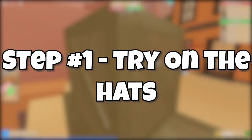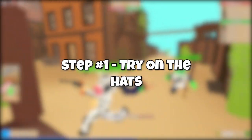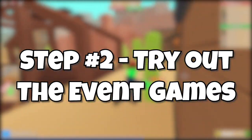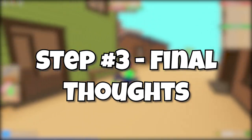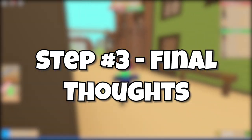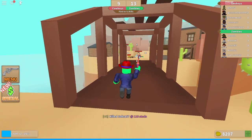Firstly, we are going to try on the items and see how they look — all of the free items in the event. Secondly, we're going to try out some of the games and see how the event plays out in the games. We will then use this information to conclude our conclusion. Let's start first with reviewing the hats.